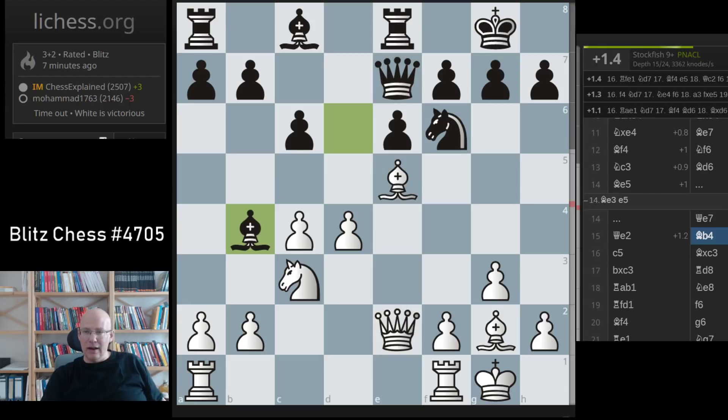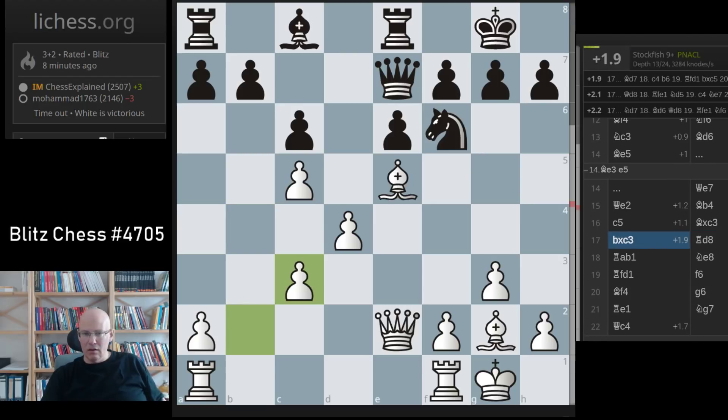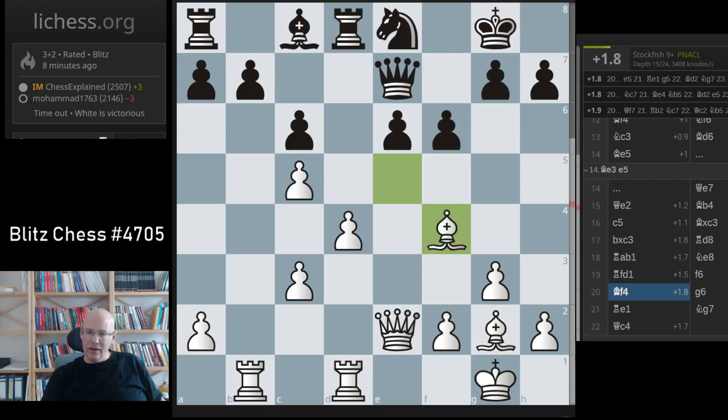Bishop e3 — he might have e5 so I have to do it. Queen e7, queen e2 — it's all very normal. And now there's a wide range of good moves, basically anything is good. C5 is a very straightforward approach — you just prevent black from playing c5 ever, and he has to lose more time. This is the only reasonable way to play this and white is better, but strategically it's surrendering. The engine is on plus two — not a surprise even in a materially equal position.